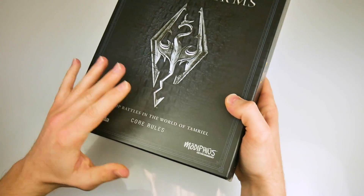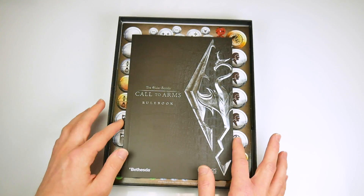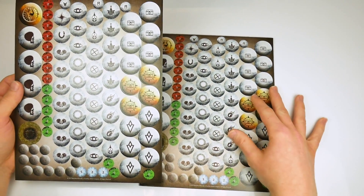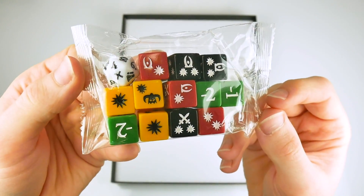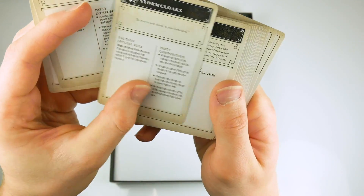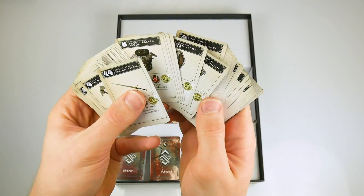The game comes in a sturdy A4 box and contains a quick start guide, a 100-page rulebook, and a 40-page book of quests or scenarios. Also included are 2 A4 sheets of card counters, 13 custom dice, 5 hero cards, 13 follower and monster stat cards, and more than 200 other cards used for spells, weapons, equipment and events.